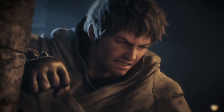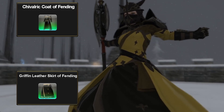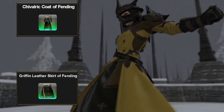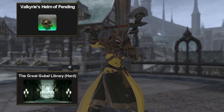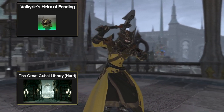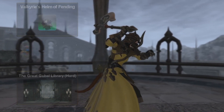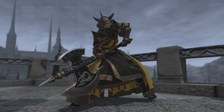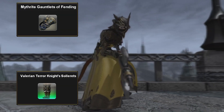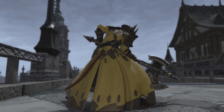The Sultana of Ul'dah was poisoned before your eyes and everyone blames you for what happened. So even if they need to hide their faces, they are swearing to protect the people of Eorzea even against their own protection. The Valkyrie Helm of Fending is a headpiece only obtainable from a post-credit dungeon, or from the library hard mode dungeon. The rest are simple market items — a very common set many people like to wear, so give it your own color to stand out.